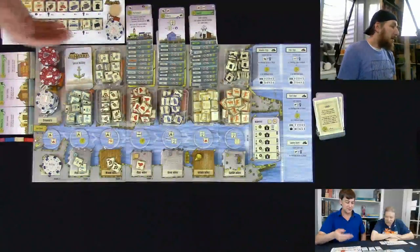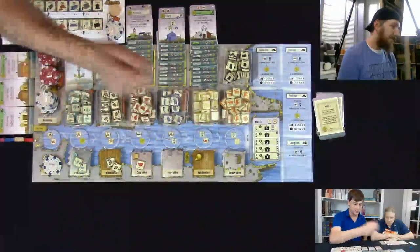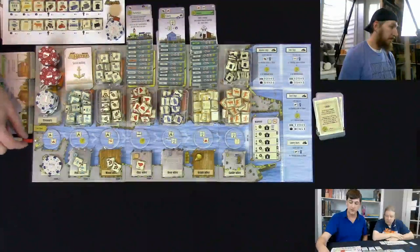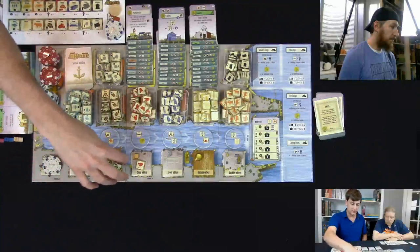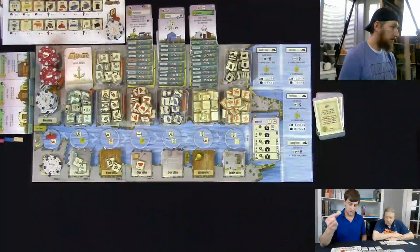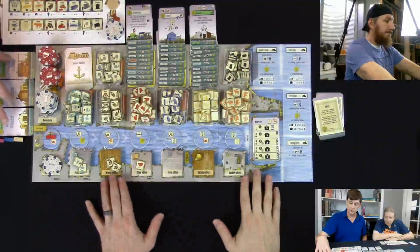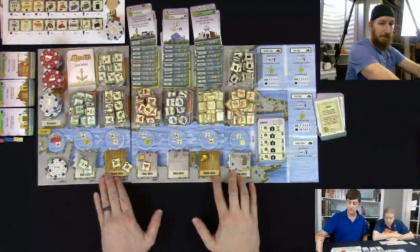Let's start with turn order. There's a track of seven spaces along the bottom of the board representing places for each player's ship. There's a leapfrog dynamic — the first player moves to the first location and then either takes all goods from one of the wharfsides or moves their worker token to a building and executes what that building does.